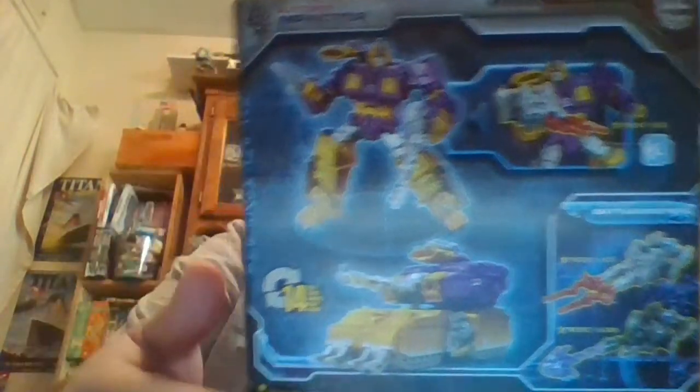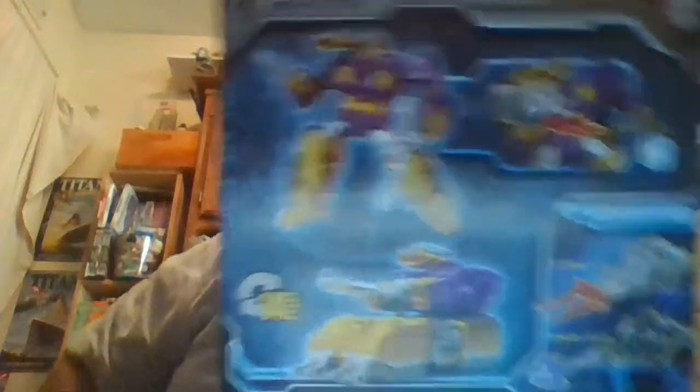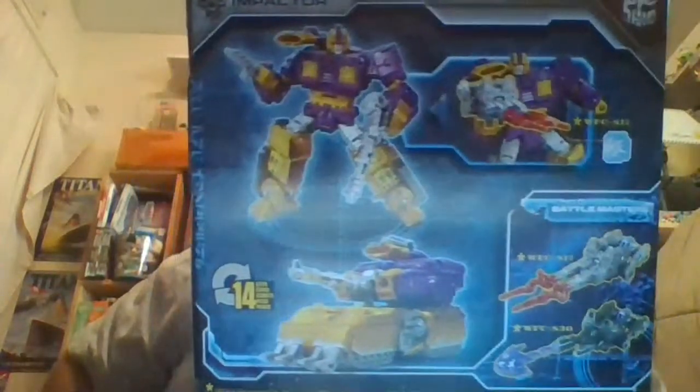Coming around to the back of the box you've got product photos. Here we have Impactor in his robot mode and his alt mode, and he transforms back and forth between both modes in 14 steps. He is also shown interacting with the Battle Masters.